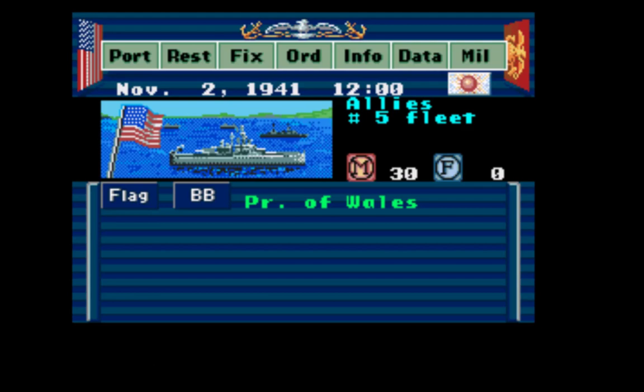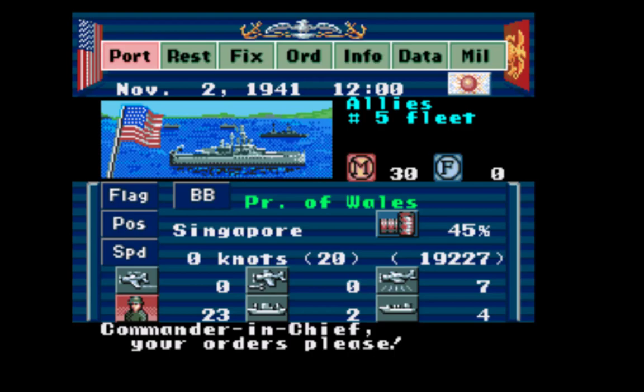Fleet 5 just arrived at Singapore. The Prince of Wales — a battleship marked BB — is in Singapore at 45% fuel, about half. It's got a max speed of 20 knots. Your fleets will move as fast as your slowest ship — always keep that in mind. The fleet has 23 men across all ships, with two transports and four freighters. Transports carry men; freighters carry fuel.